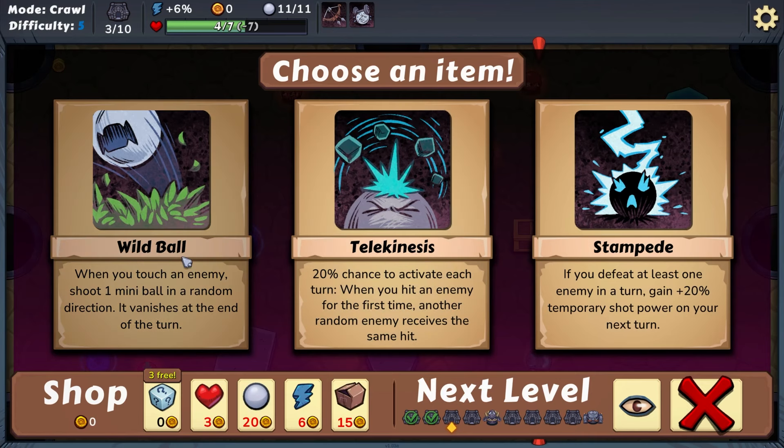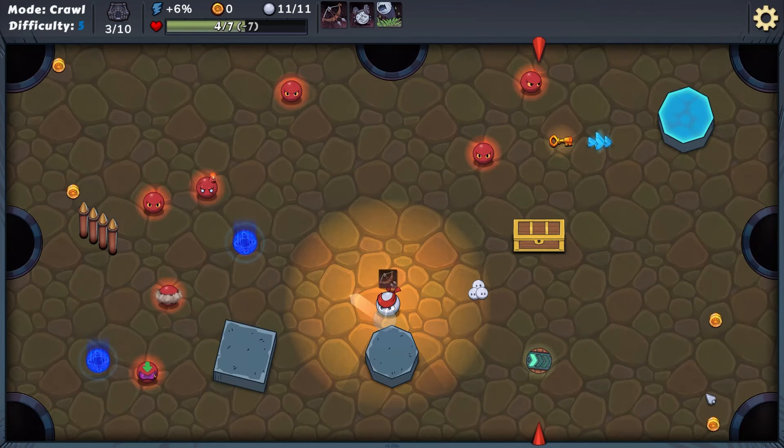Wild Ball: when you touch an enemy, shoot one mini ball in a random direction, it vanishes at the end of the turn. We could start stacking double shot and this, and really start getting a whole bunch of balls on our side. Or: if you defeat at least one enemy in a turn, gain 20% temporary shot power. Or: 20% chance to activate each turn — when you hit an enemy for the first time, another random enemy receives the same hit. We'll choose wild ball.